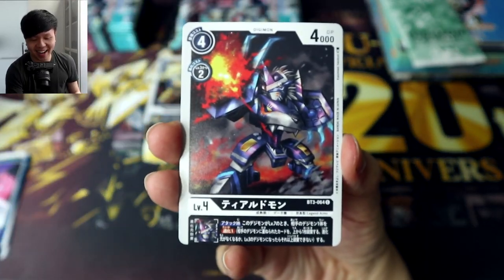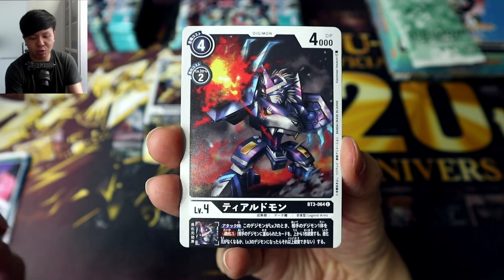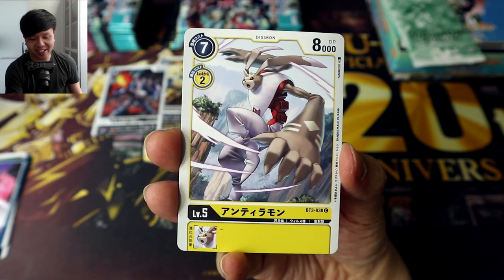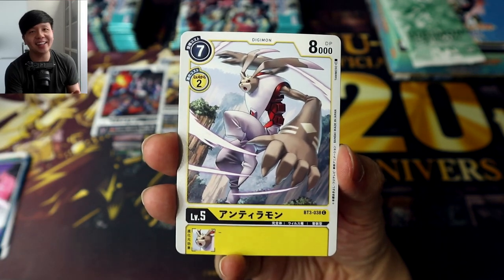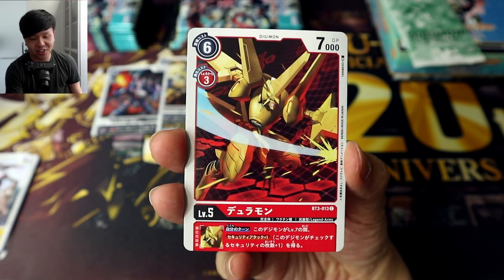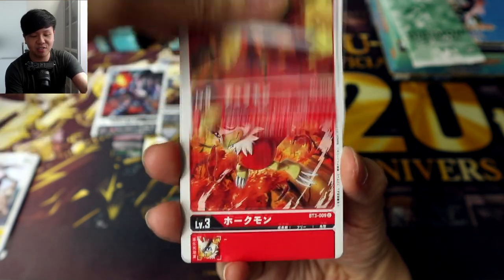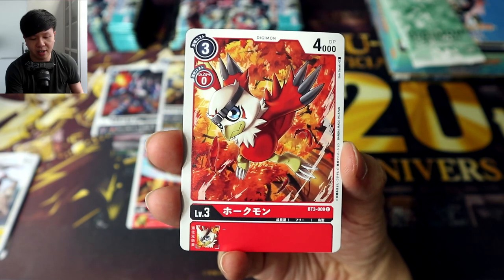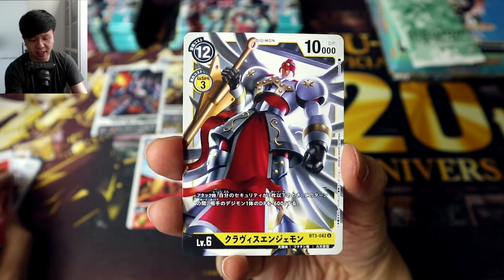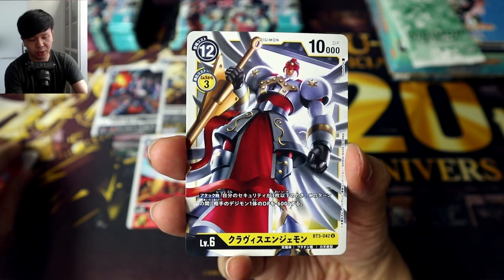Moving into our second pack — Tiarudomon, so this will be level four next to our Rhygildmon. Antillamon — cool, I really like the Lothmon line too, as well as the Terriermon lines, they're both adorable. And here's Duramon, the ultimate stage for Zubamon, followed by Hawkmon — love the 0-2 support — and Clavis Angermon.